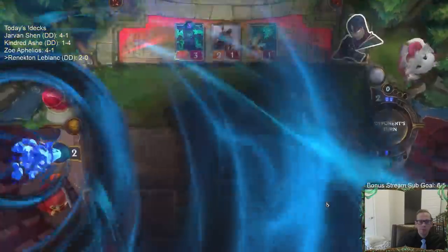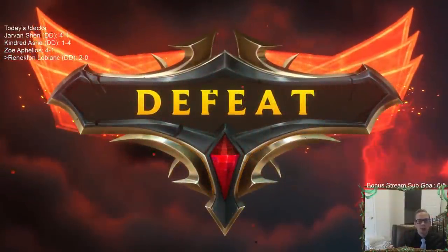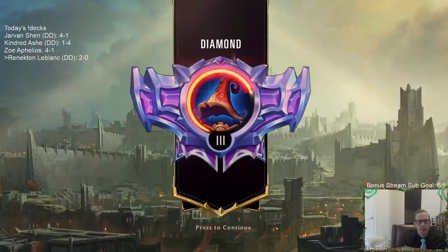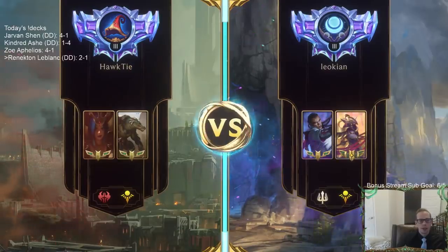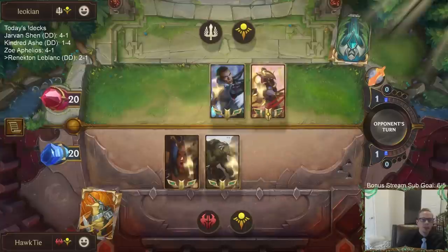Like, if I play the three-one, we just trade with the three-three — who cares if they have the Glimpse Beyond. Then that turn, now I have the Whirling Death during that open attack. Same deck. Try to do better this time.